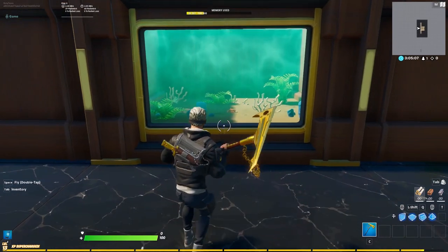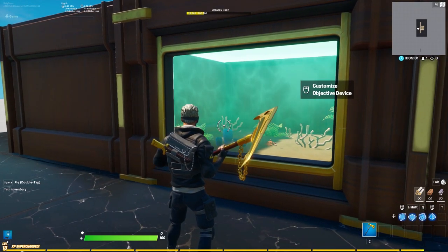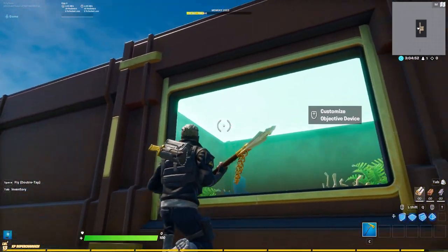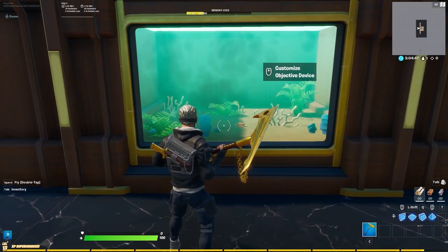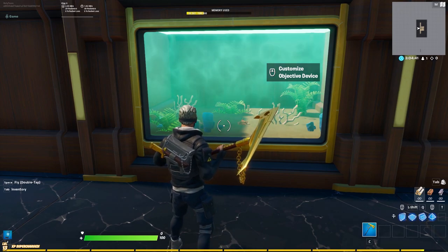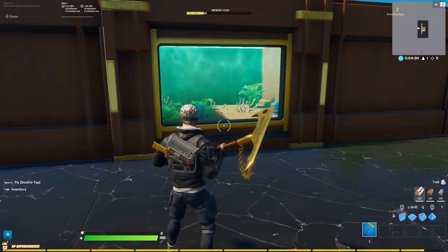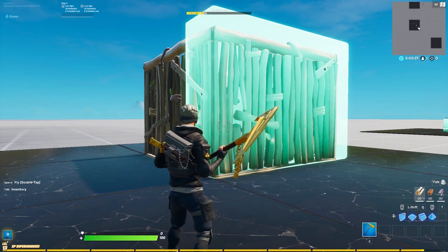The next one is for the artistic people: you can create a very cool aquarium with the objective device. In general, you can create really cool underwater-themed stuff because it has a water-like feeling to it. In an aquarium it looks really cool — the top side is kind of shiny like an aquarium would be. All you have to do is put in sand or some ground so it looks like an aquarium floor, then add some plants and water props.